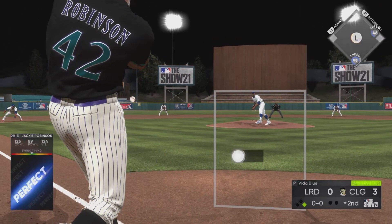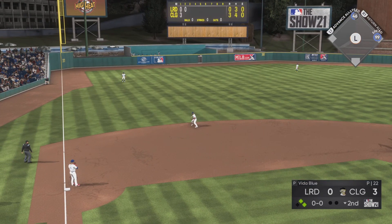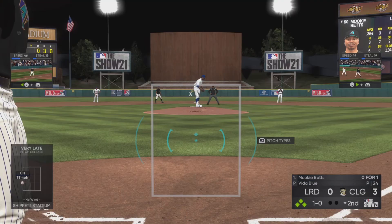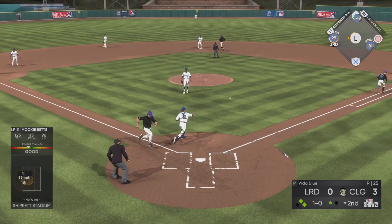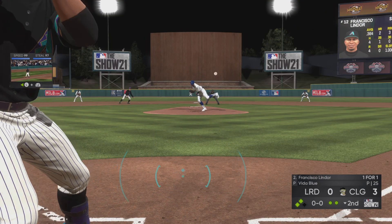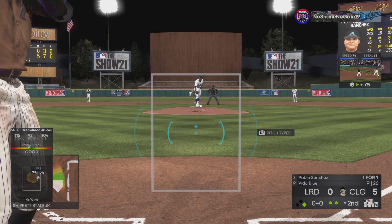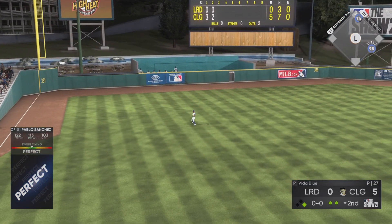Up by three runs, still trying to take better at-bats. We hit two perfects in a row with Jackie Robinson and Mike Piazza — Piazza with the infield single. Then we have Lefty Grove laying down a bunt, and I think he beat it out mainly because of Jorge Posada but also because he got a crazy good jump out of the box. We hit into a double play with Mookie Betts — just didn't get under that slider even though I was looking for that pitch.